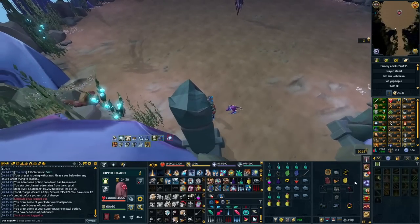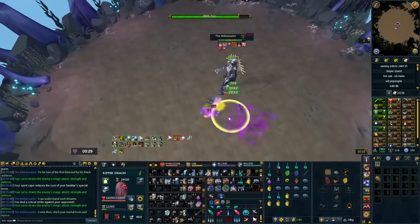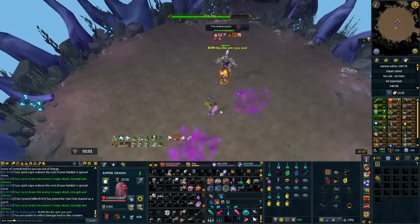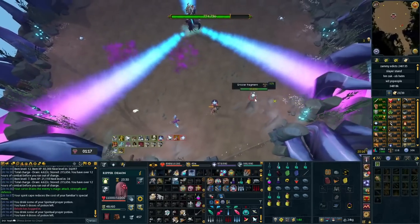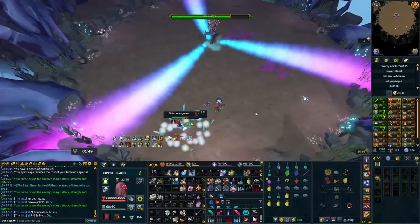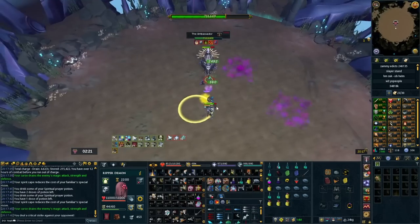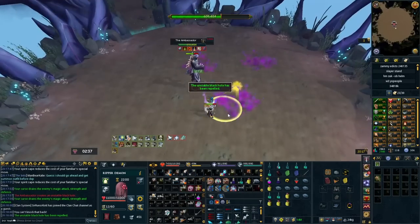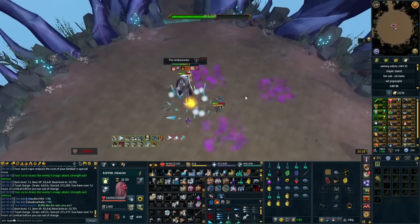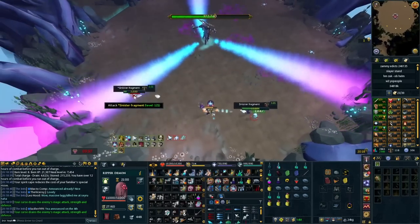We got to the Ambassador next — an interesting one. I tested this with the Aegis Aura, then with Vampiric Aura, and also did a kill with Aegis Aura without the Zuk Cape. It didn't make a difference. With Aegis Aura, Ganodermic and Animate Dead, the kill here isn't a big deal if you know your defensives for the spinners section. You can resonance the first explosion, use Reflect and Debilitate on the second, and use Barricade if needed. The Ambassador fight was pretty chill, didn't use a ton of food, and Vampiric versus Aegis gave pretty much the same results.